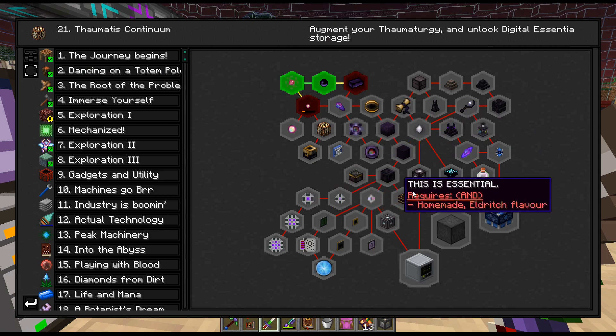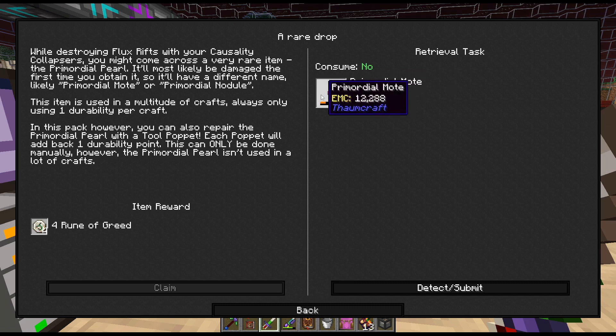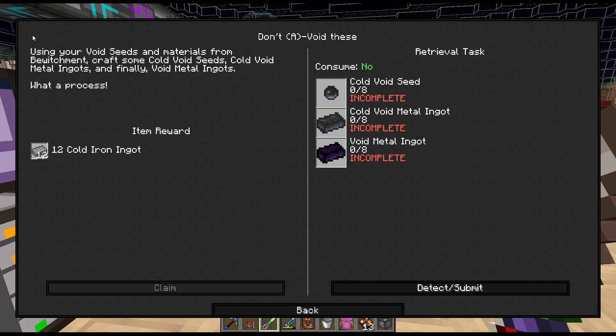So I think we will continue on. There are the primordial pearls or whatever there — we did not get one of those. You repair the primordial pearls with a tool poppet; each poppet adds one durability point. Using your void seeds and materials from bewitchment, craft some cold void seeds, cold void metal ingots, and finally some void metal ingots. What a process.